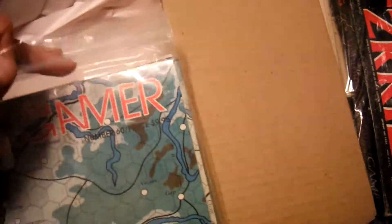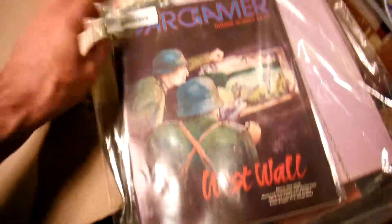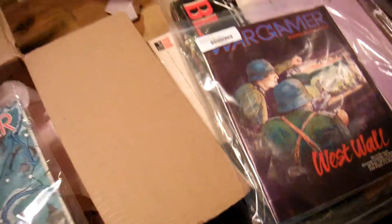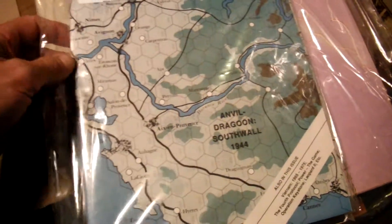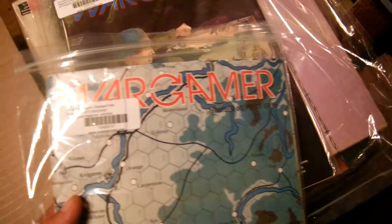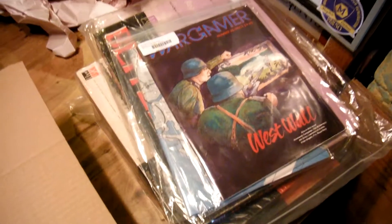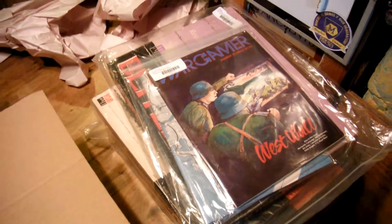There are actually two Wargamer magazines in here. I got this one — West Wall, Wargamer number 35 — and this one is number 60, Anvil Dragoon South Wall. Just a couple of magazine games. I'm mostly familiar with Decision Games magazine games but I decided to take a look at these as well. So that's the loot — the treasure I got. We'll take a closer look at these here in a little bit. Thanks for watching, guys.